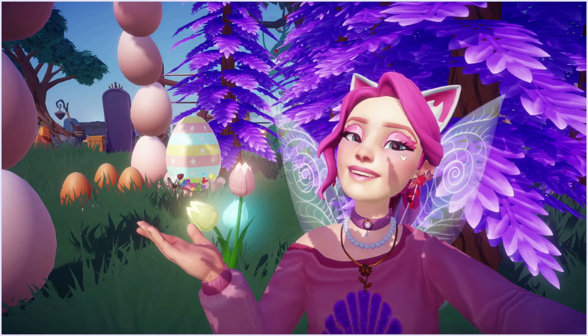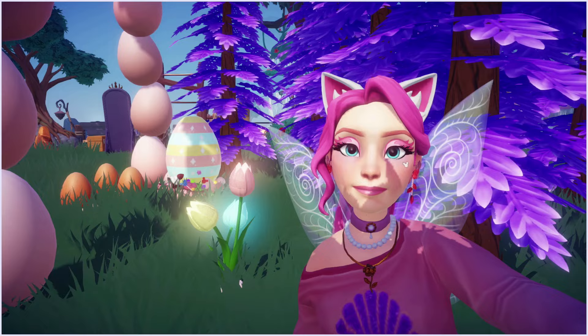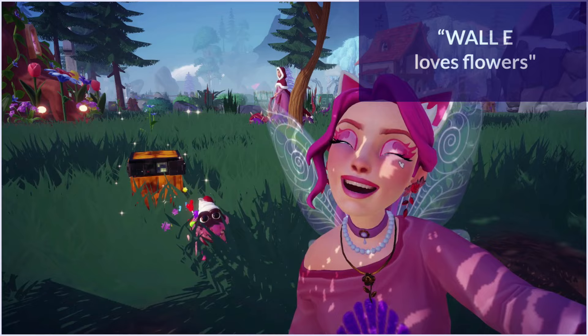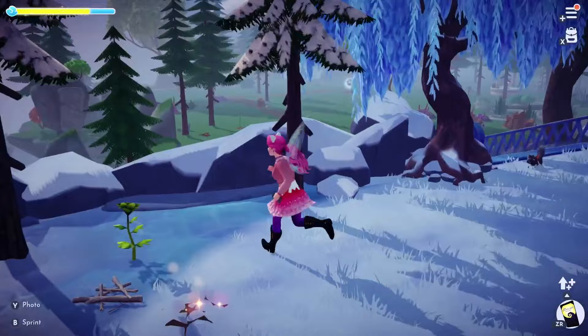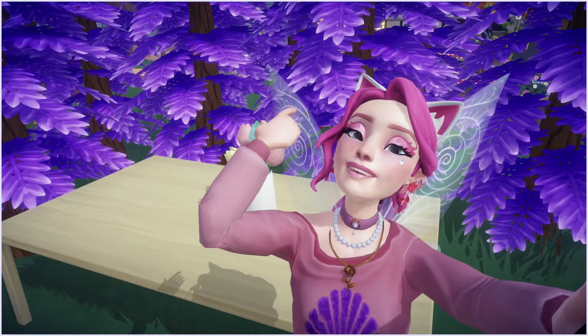There is one Eggstravaganza task you can do before you even have eggs, and that is 'Wally Loves Flowers.' You can actually do this one now — you don't have to wait until you're playing during the Eggstravaganza. All this is, is picking up 50 flowers with Wally as your buddy. So you could just drop a stack of 50, get Wally as your buddy, and pick them all up again to complete this task. The reward is the decorative tulip bouquet, and you can buy more from Scrooge for 15,000.